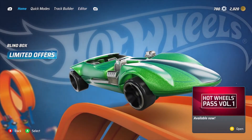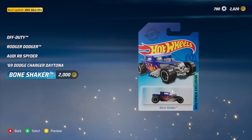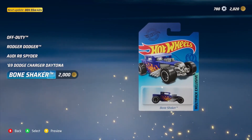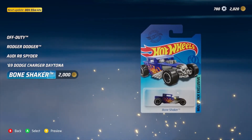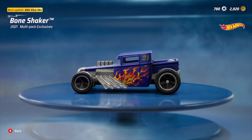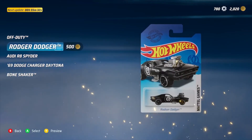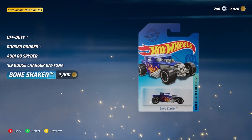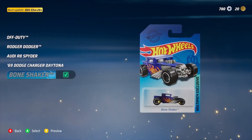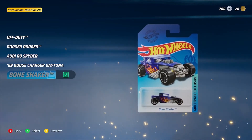Limited offer — you can see the timer is counting down on these models. Like I said, the Bone Shaker can be unlocked towards the end of the game; I think you have to beat four bosses. But it's 2,000 Hot Wheels coins — let's go ahead and get it. Let's spin the coin. The Bone Shaker is now in my collection!